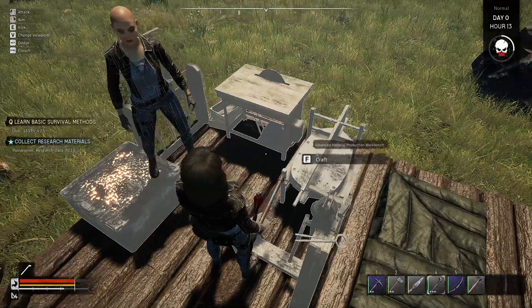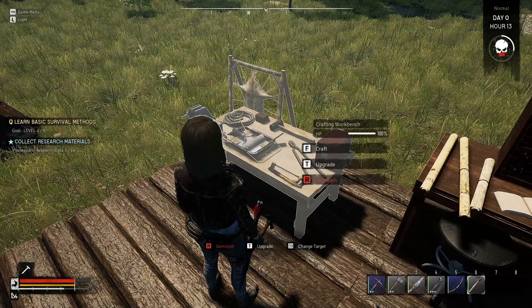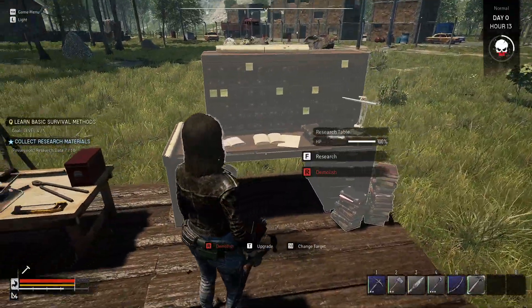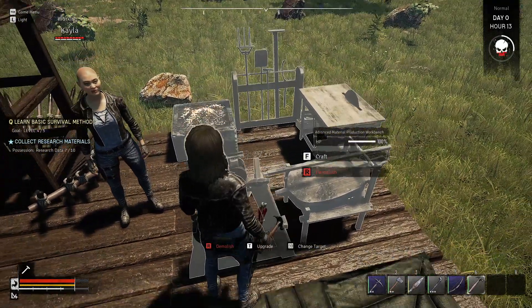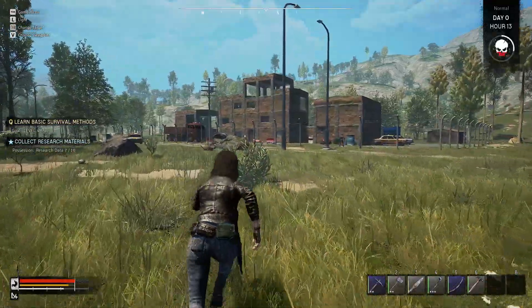Something I feel is kind of weird is that you had to upgrade these workstations really damn quickly. While that's fine, I feel like that should have been something you did over the course of the game and not all in one go. Because this one, for example — the material production workbench — I've already maxed this one out, and those were quests from the tutorial.